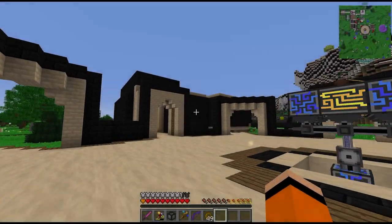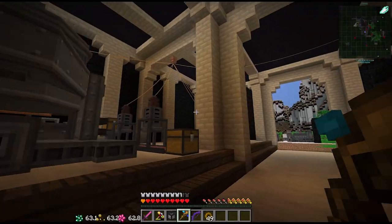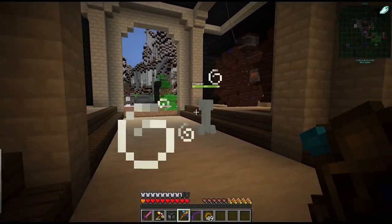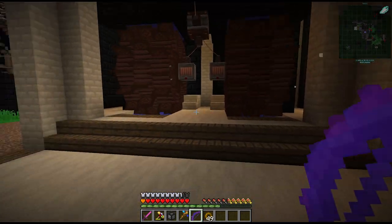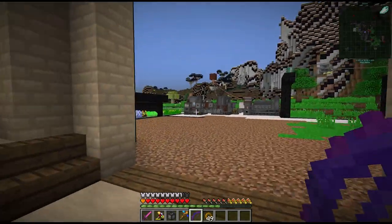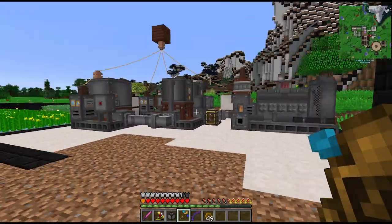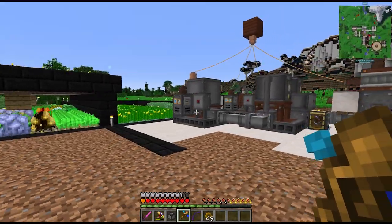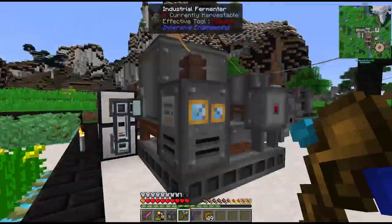Hey guys and welcome back to Divine Journey 2. In between episodes I've been cleaning up a little bit more. I managed to get the wall on this place. I also moved over our water wheels. I've just been slowly chipping away at this thing. I haven't decided yet if I'm going to move this whole biodiesel generator setup or if we're just going to redesign in place. Since we've shown that in previous episodes I'm not going to show that again - I'm just going to move it in between episodes.